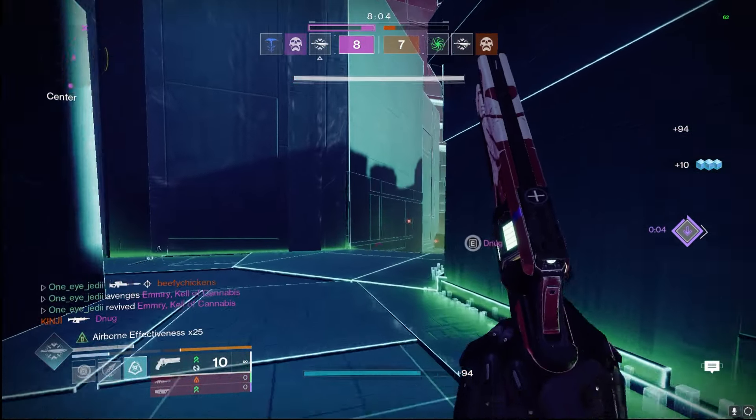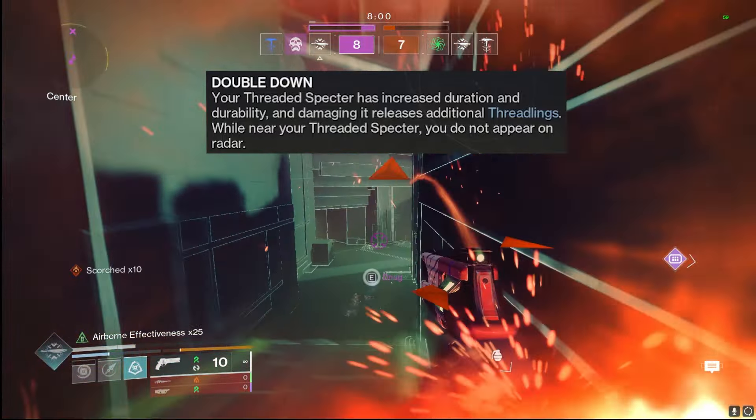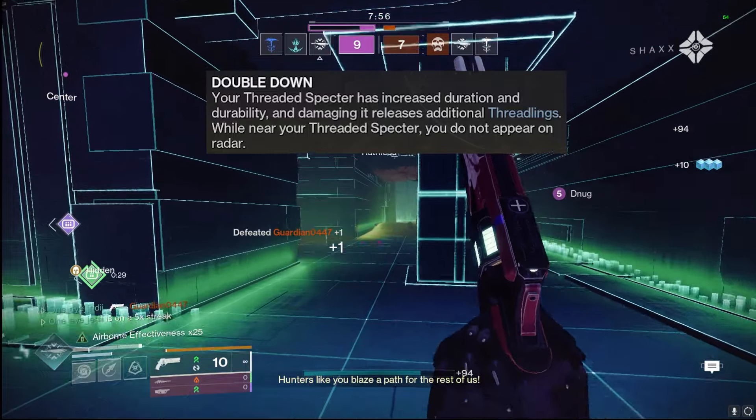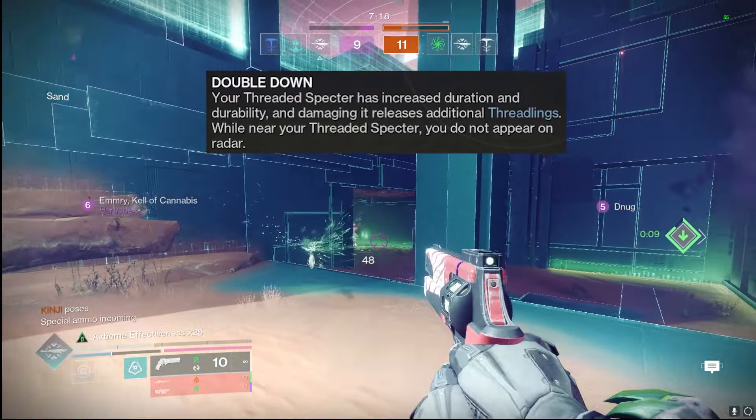We're going to be using the Prismatic subclass with the Double Down perk on our new exotic. Your Threaded Specters have an increased duration, durability, and damaging them releases additional threadlings, so it is even more juicy than it was before.